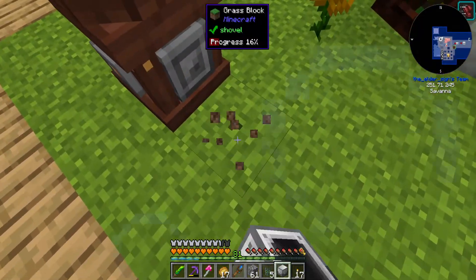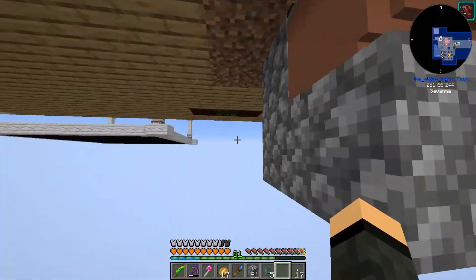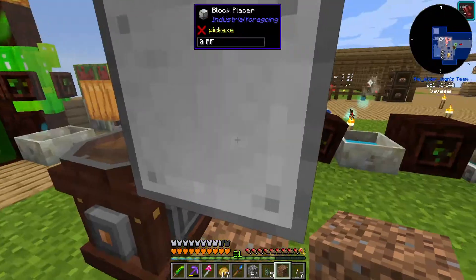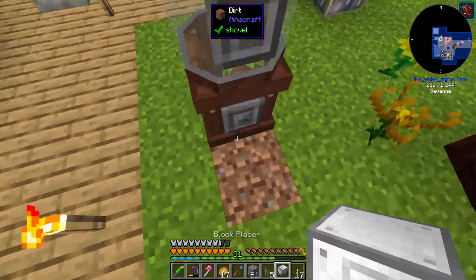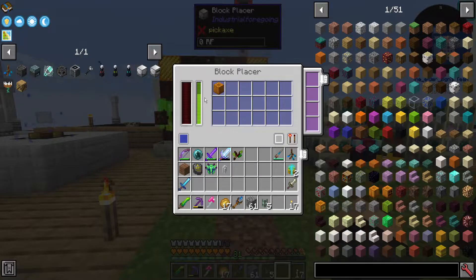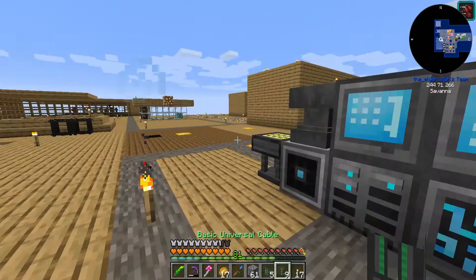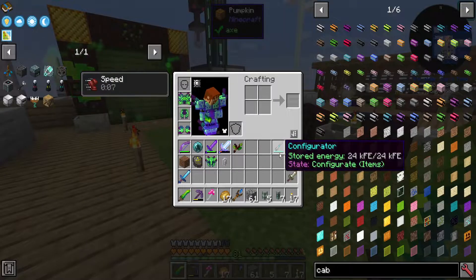Block placer — Industrial Foregoing block placer. There is the cyclic one, but it decided it wanted to place upward. Okay, I think I can work with that. I already had a pumpkin in there — awesome. So if I place it from up here, it'll place the opposite direction, so it should be facing down. Got its timer running. I just need to give this thing some power now. Basic universals will work. Run power from the point there. Places block — awesome, can't be beat.